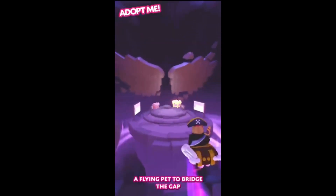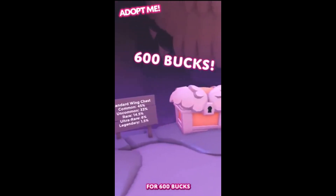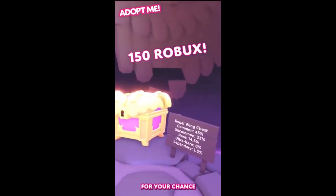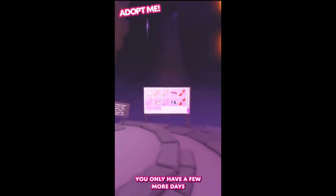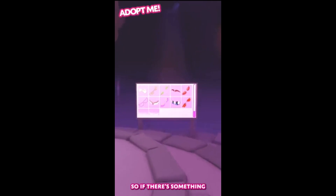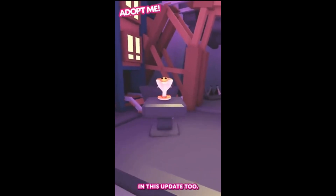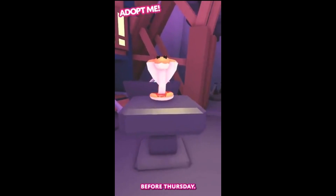Equip a flying pet to bridge the gap and pick up the standard wing box for 600 robux or the premium wing box for 150 robux for your chance to get a pair of the brand new wings. You only have a few more days to get the current sets of wings from the wing boxes, so if there's something you want from them you better act fast. The cobra will be leaving the sky castle in this update too, so if you want any cobras you need to purchase them before Thursday.